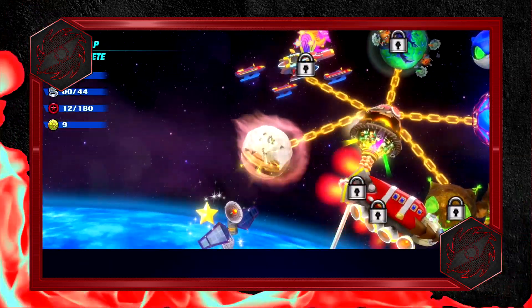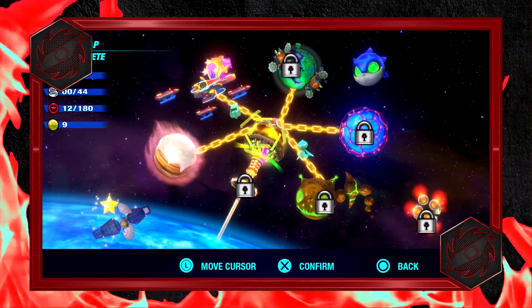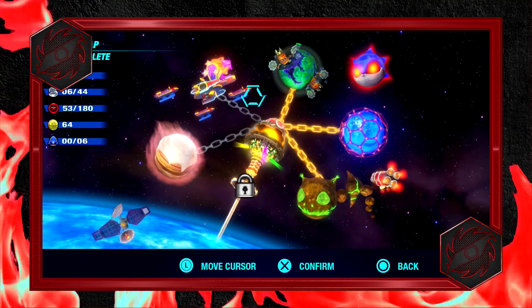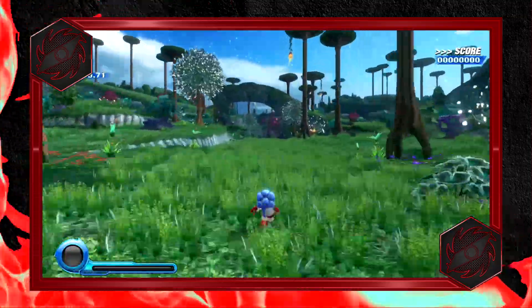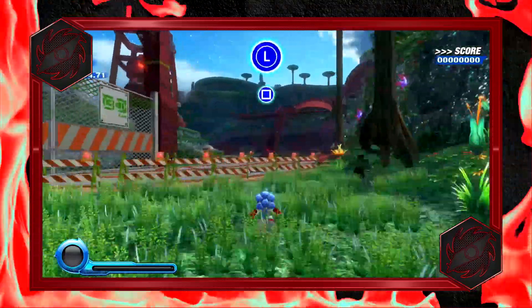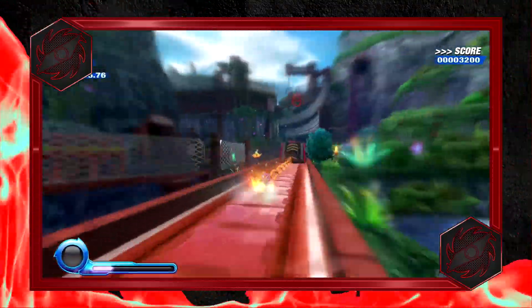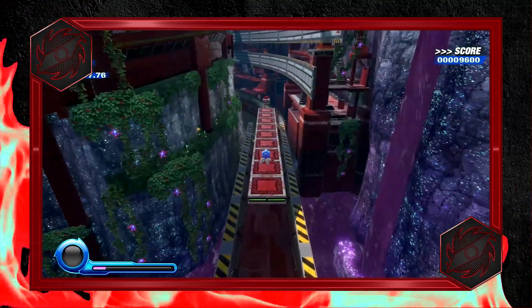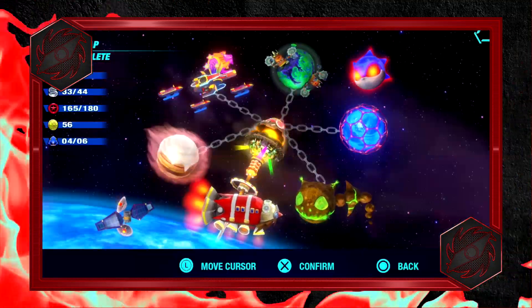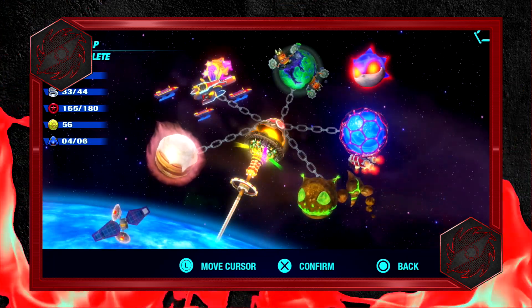Complete that and you can unlock Sweet Mountain and Starlight Carnival. After completing both Sweet Mountain and Starlight Carnival, you will unlock 3 more worlds: Planet Wisp, Aquarium Park, and Asteroid Coaster. You'll also unlock the Egg Shuttle, where you can challenge yourself by playing all the levels throughout the entire game. As you complete an act, depending on how well you do, you will gain lives. After freeing all of the planets, you'll unlock one final zone where you face the final boss and finish two remaining acts.